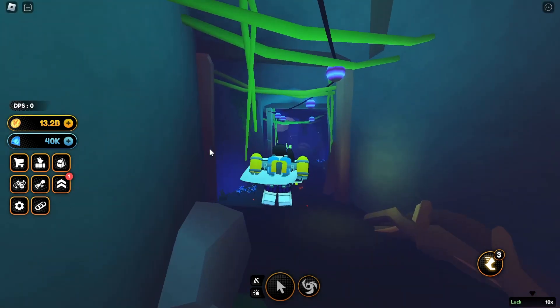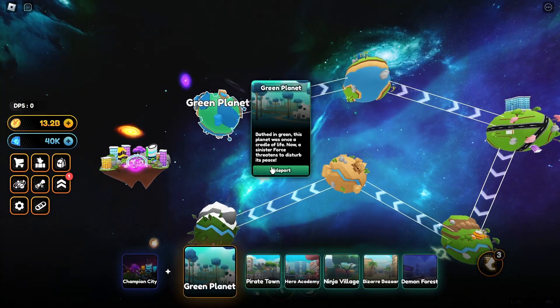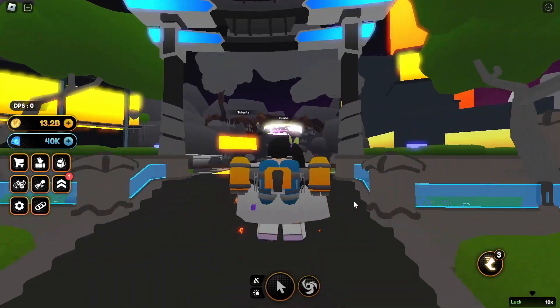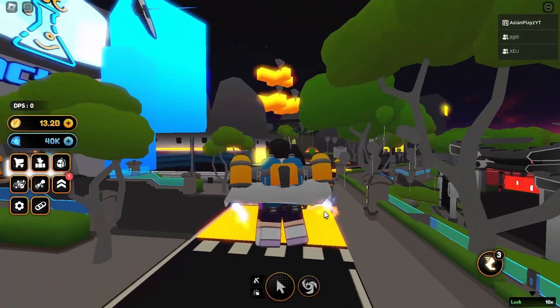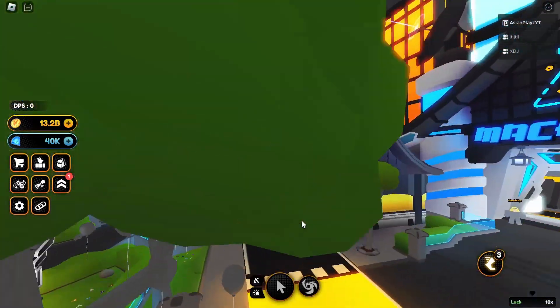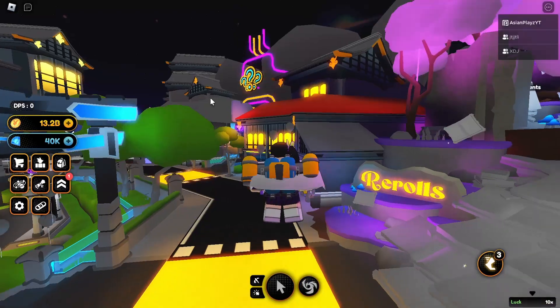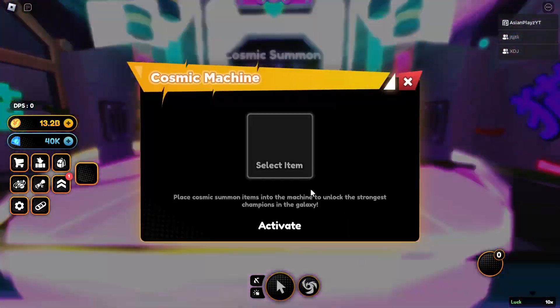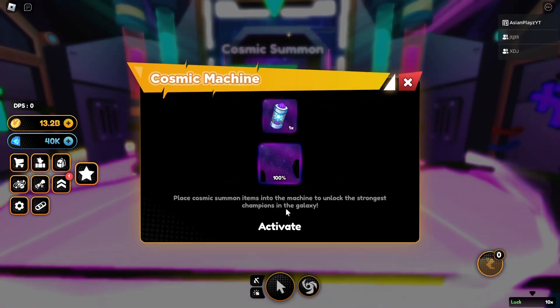Now in our inventory we have a Dragon Summon. A Dragon Summon is basically a godly cosmic, which you can obtain through summoning in the first world or by this quest. We just have to find the cosmic area.